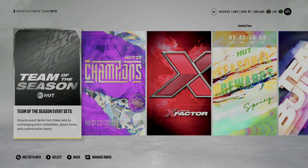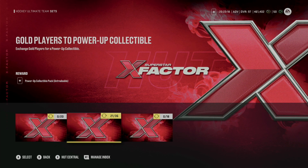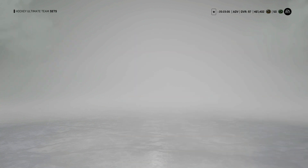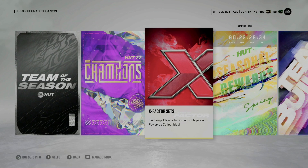Power collectibles are critical. Right now the only ways to upgrade your players are to either do the 3-6 players — any gold player for one collectible — or you can do the 18 80-plus overall player set for one collectible. There's also another way to do it where you can upgrade a player via coins.